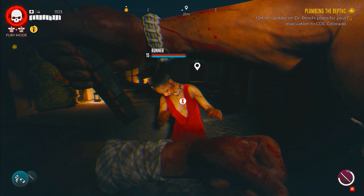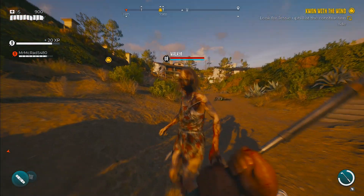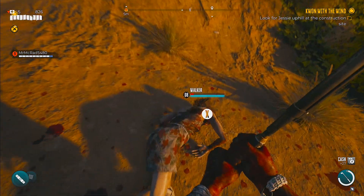Alternatively, if you block at the right time and perfectly counter a zombie's attack, you will have the option to hit X and counter attack that zombie, which also results in a finishing move.